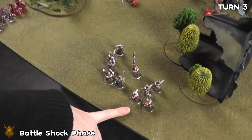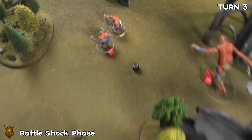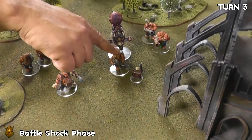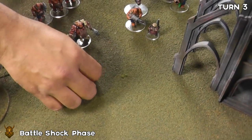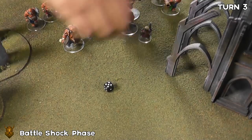Battle shock for the miners: bravery 6, rolled 3 plus 1 wound marker gives 4 total - they lose one guy. The lead belchers take battle shock with bravery 6 - rolled a 5, so 5 plus 2 equals 7. That last lead belcher dies.